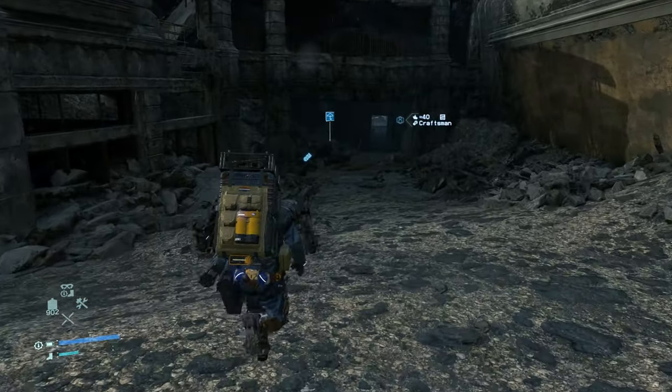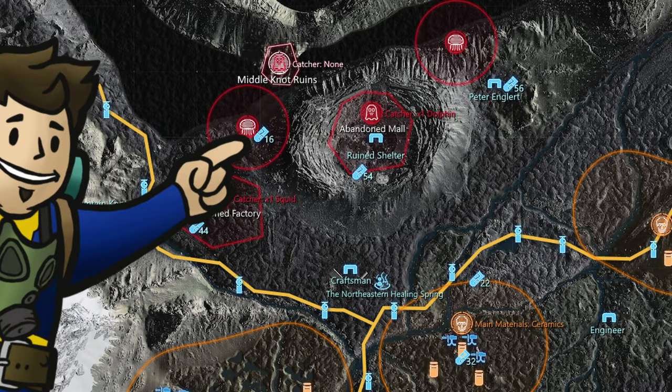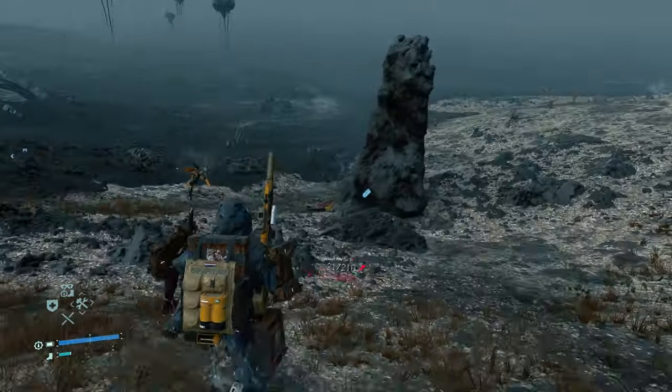Even though you won't directly encounter BTs picking up chip 17, the next couple you might, so be prepared. The 18th memory chip references Fright Night and is located between the abandoned factory and the abandoned mall, here in the BT jellyfish field heading towards the coastline. There will be a decent sized rock jutting up next to a small patch of coral — this is where the memory chip is.